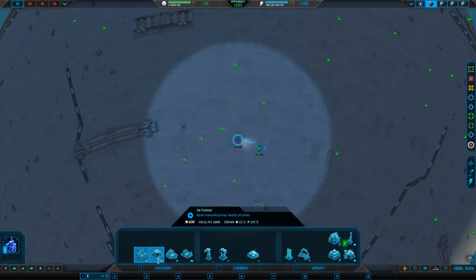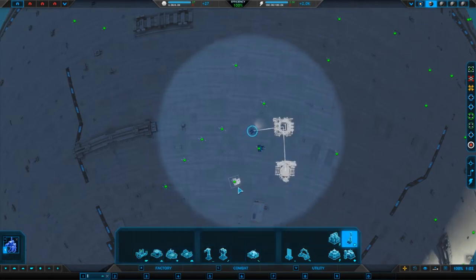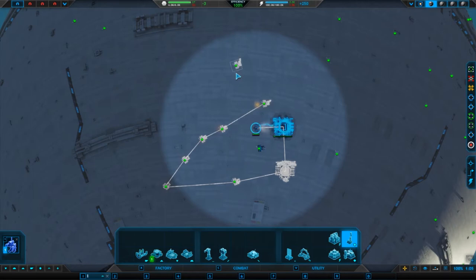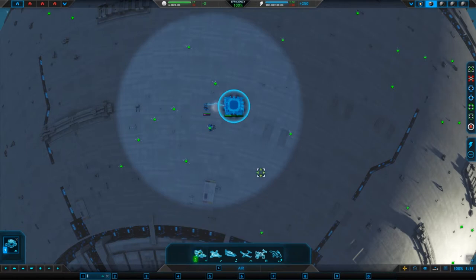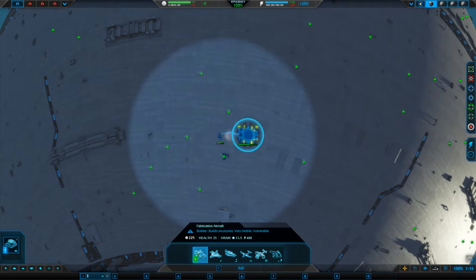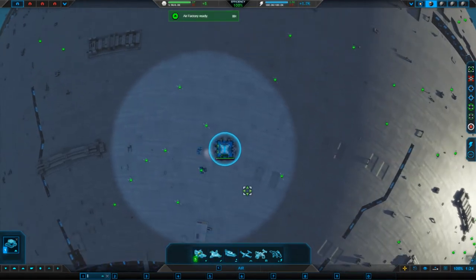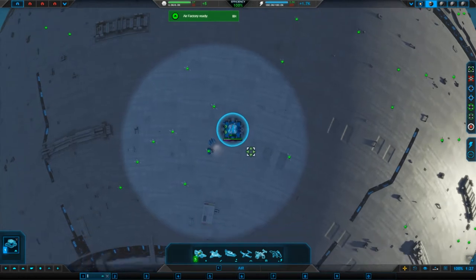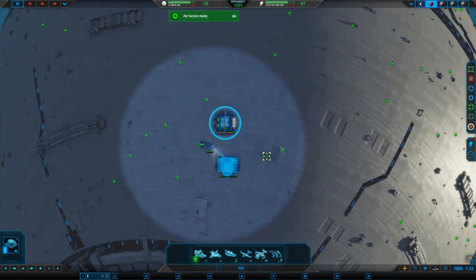I'm going to get an air factory and a bot factory down, and then carry on gathering all the metals. That's a good spread. Waiting for these so we can start making Fabrobots — five of those would be very good. We need to go around and do some stuff. Hummingbirds might be where I focus for this at least. Once this is down, we want to make an advanced air factory and then an advanced bot factory.